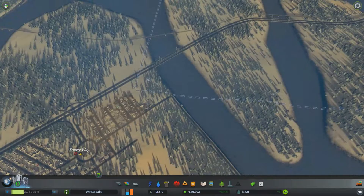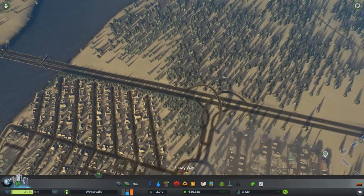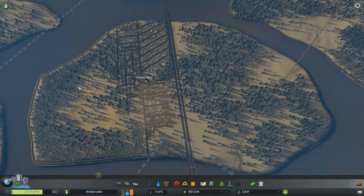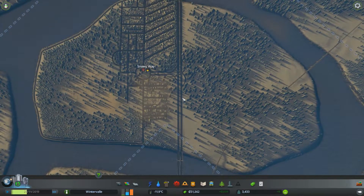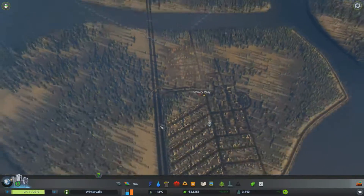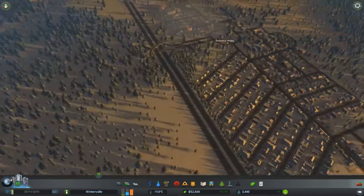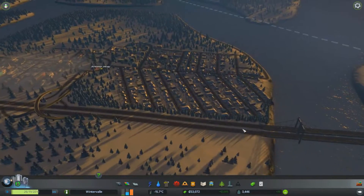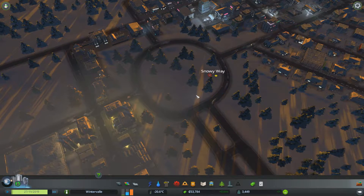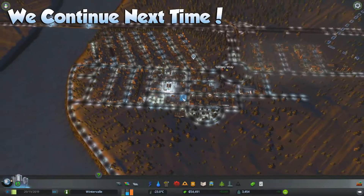In between episodes I'll save up enough money to revamp the whole city — I'll probably save enough to lay out the road system for the entire island. It's really coming together. We may end up elevating the highway all the way across the island, because if we elevate it we should be able to have roads come out underneath it, which should really help with traffic. The roundabout is going to clog up eventually, so we'll definitely deal with that in between sessions.